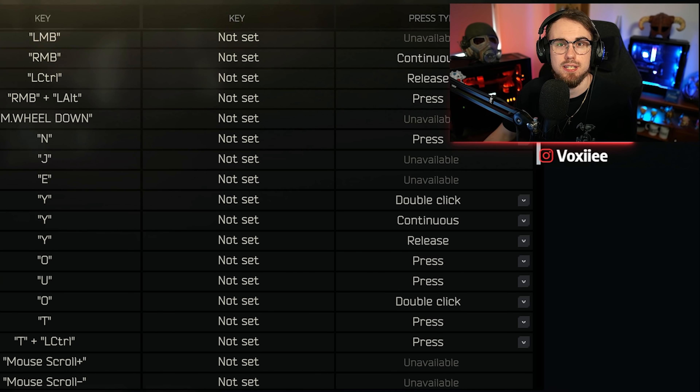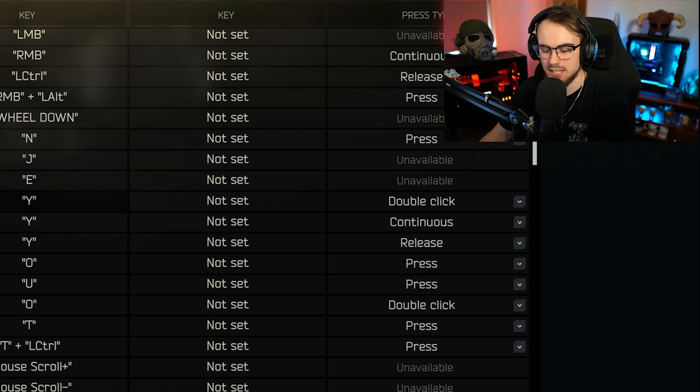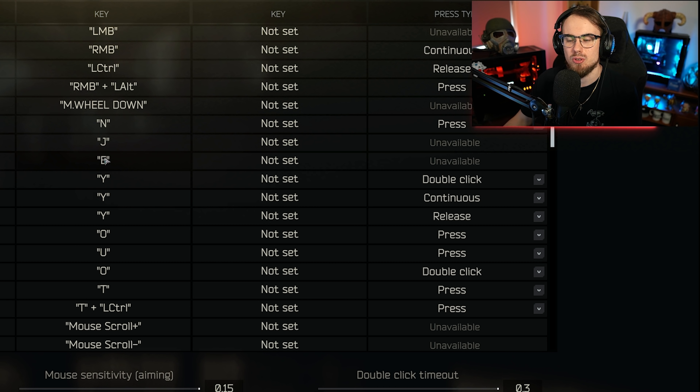I've got push to talk on E, and that's because I have foot pedals, so it allows me to talk to people without having to worry about standing still. Push to talk is really vital in the game for talking your way out of bad situations. You want your push to talk key somewhere close to your left hand so that if you need to talk to someone and quickly react if they try to betray you, you don't have to move your hand across the keyboard.